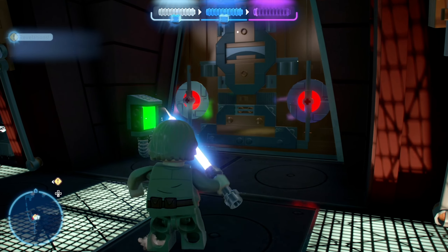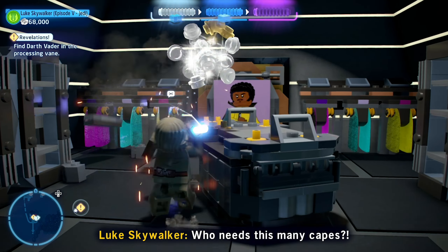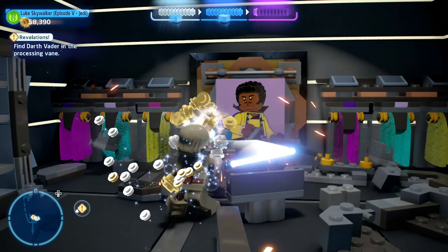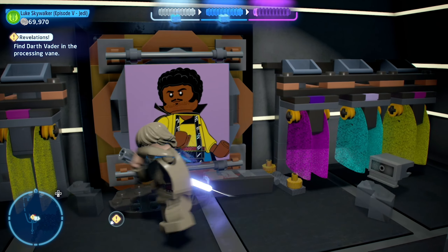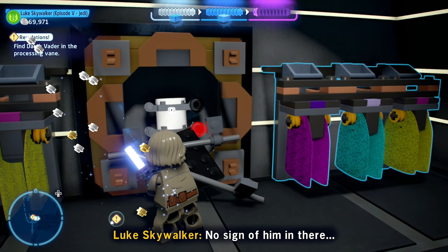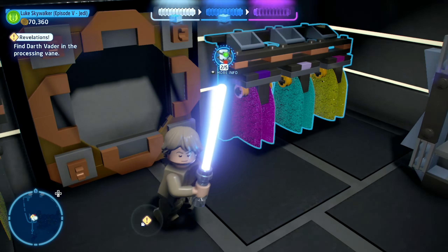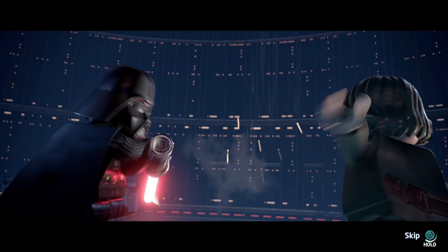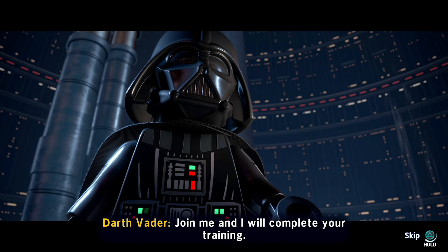The final minikit is located near the end of the level where you're looking for Darth Vader for a second time. When you're going down the hallway, go into the first door on the right side. In this room you will see that this is Lando Calrissian's closet. Destroy the portrait of Lando Calrissian on the wall, and behind the portrait is the fifth minikit. Once the portrait is destroyed, go ahead and collect the fifth and final minikit.